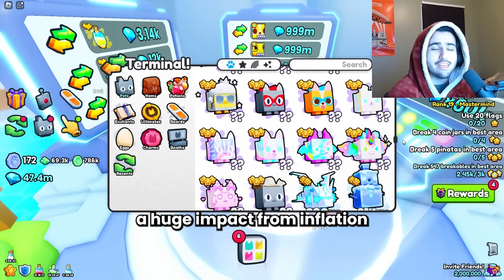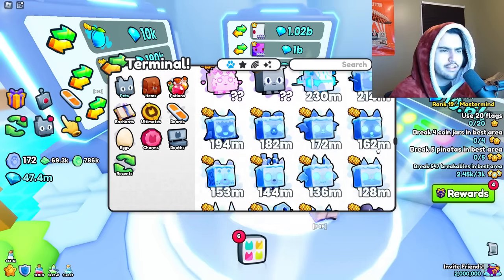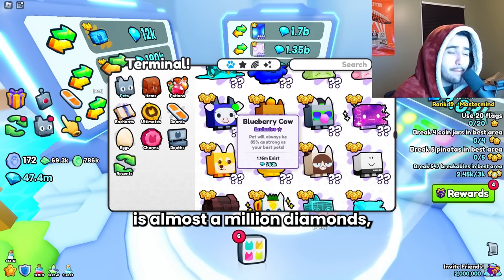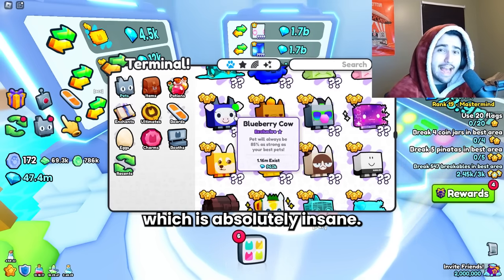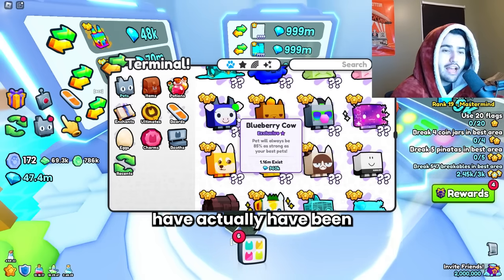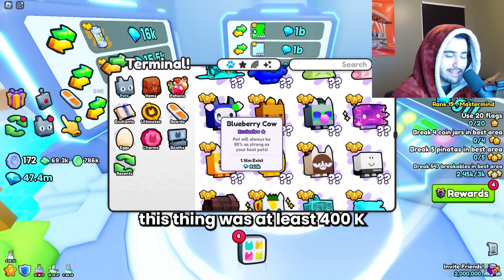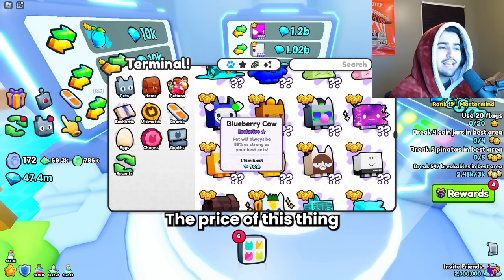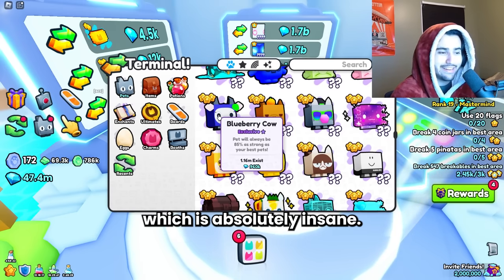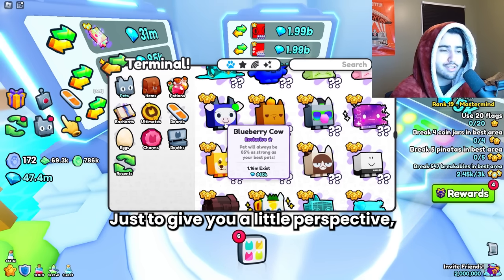Something that's seen a huge impact from inflation has been the exclusives. The blueberry cow is almost a million diamonds, which is absolutely insane. Over time these blueberry cows have actually been increasing faster than the huges have. Literally two weeks ago this thing was at least 400k — the price has increased by 250%, which is absolutely insane. The happy rock hasn't even moved 200% yet, just to give a little perspective.